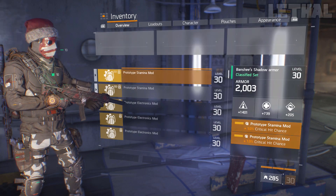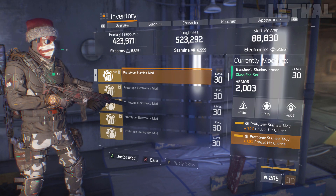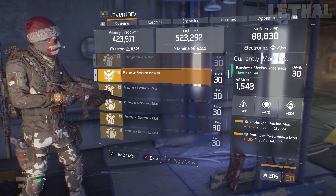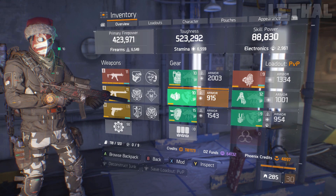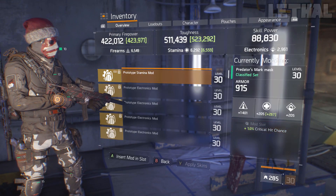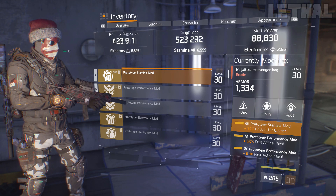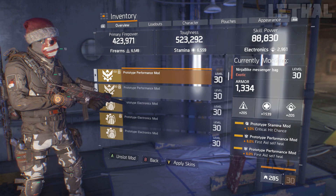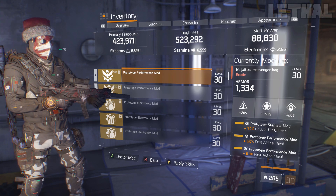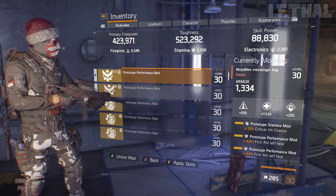For the gear mods, I'm using everything with 267 stamina and 1% critical hit chance, and also 6% first aid self heals. Although I don't really have that much skill power and electronics, you still want to use the first aid self heals because they'll help you out a little bit. If you're playing with a healer following you, you can swap those out for pulse critical hit chance or critical hit damage mods.